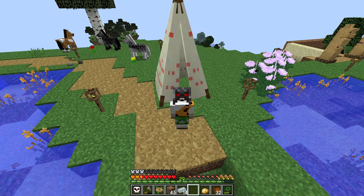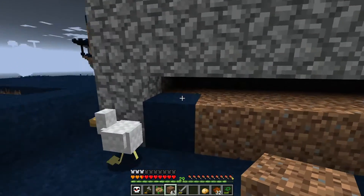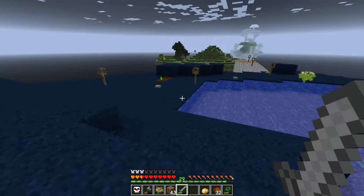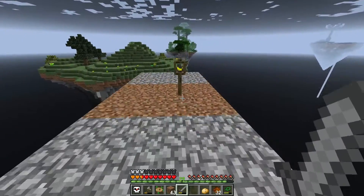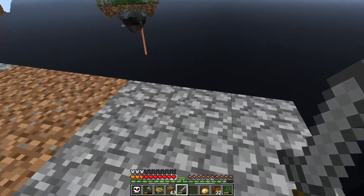Hello everybody and welcome back to another episode of our let's play SevTech Ages of the Sky series. Today we are finally going to make it all the way into the next age. Off camera I've been spending a little bit of time at our mob farm — I do need more shadow gem stuff. I made a flame grilled whopper which requires a shadow gem, but something's going on with this mod pack and my items just keep disappearing.